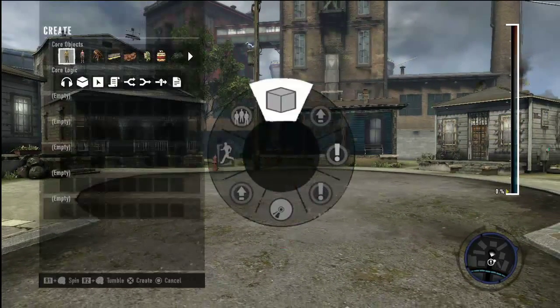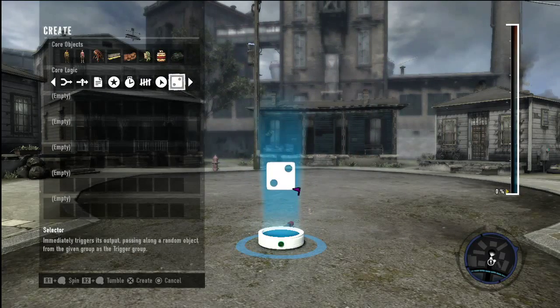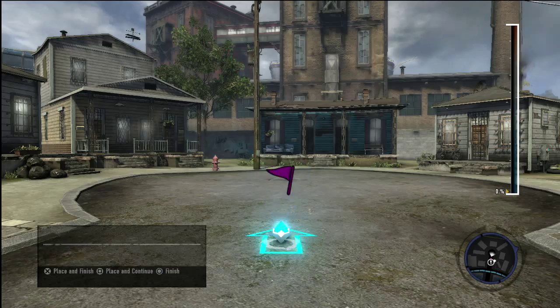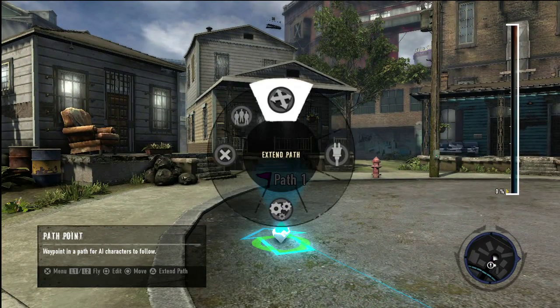Choose Path Point from the Create menu. Remember that the arrows indicate the direction the NPC will move. Target the path point and press Triangle to extend the path. It's also possible to extend the path by selecting Extend Path on the Path Point's action wheel.